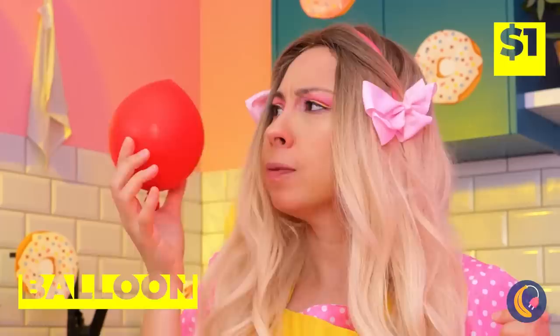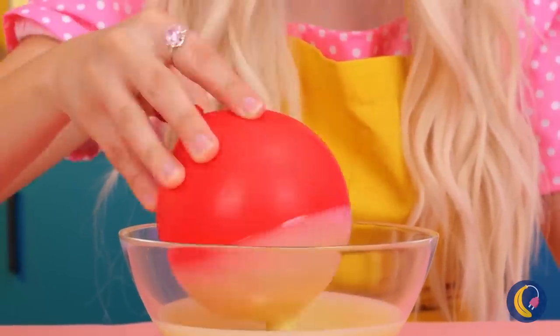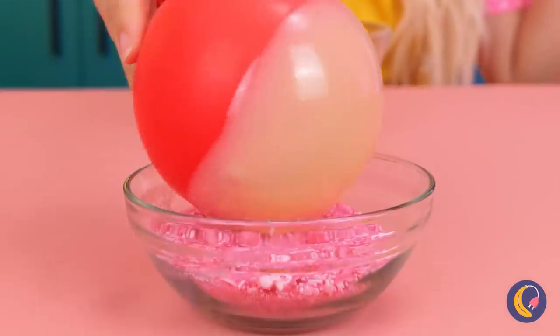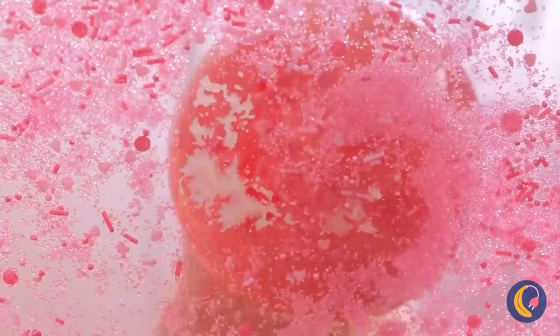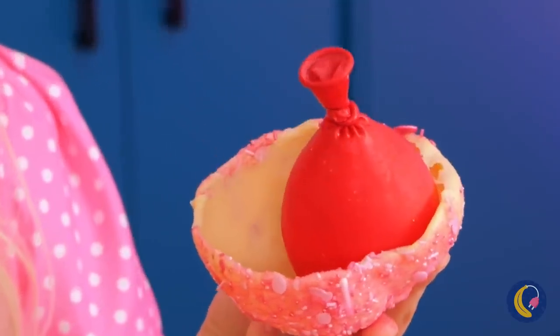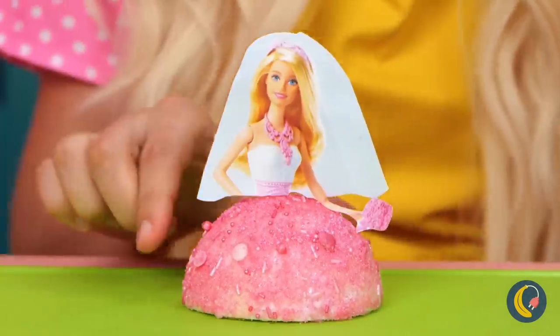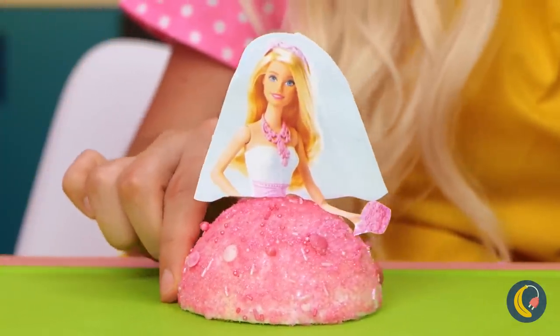A balloon? Hmm, maybe it could help! Dip it in some melted chocolate, and then in some candy pieces. When it dries, pop the balloon! Add a face, and our cake has its own princess, too!